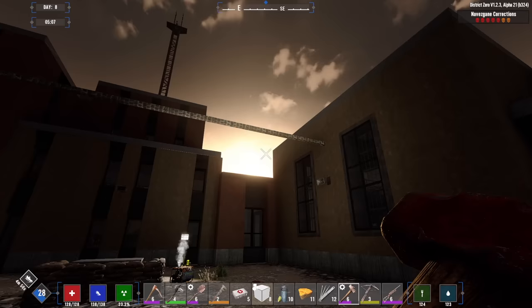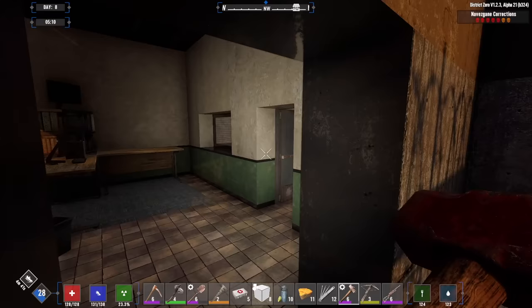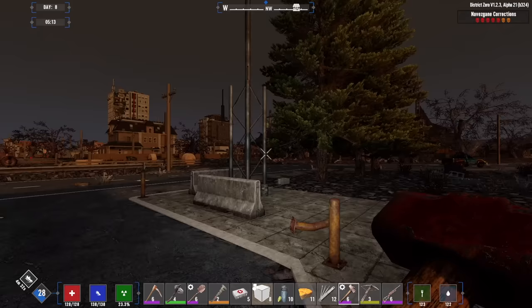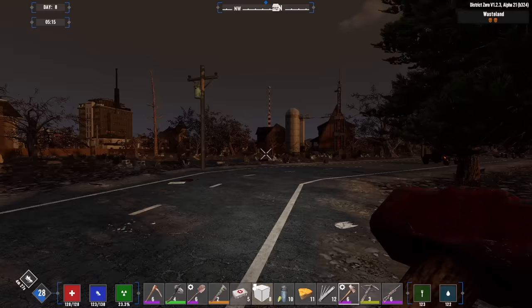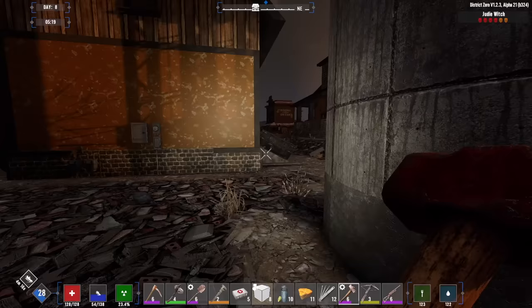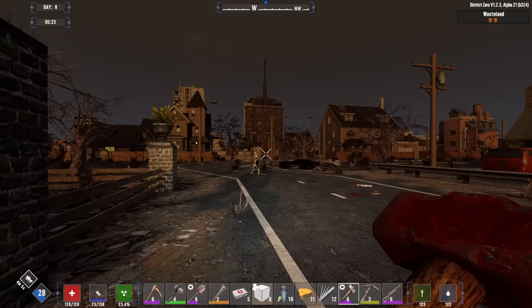Check this out — this is the beginnings of our next horde base, a little balance beam running between these two buildings. That's all I've done so far, so a lot of work to be done before day 10. We're gonna go exploring now, check out the town, see if we can find a trader. We've already gone that way, so let's go this way — it's more towards downtown, and I'd rather loot commercial buildings than residential anyway.